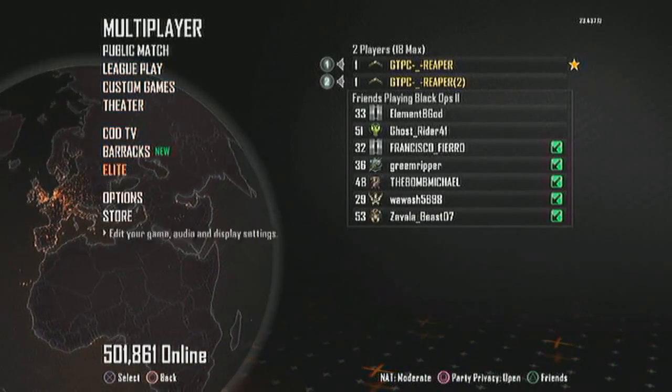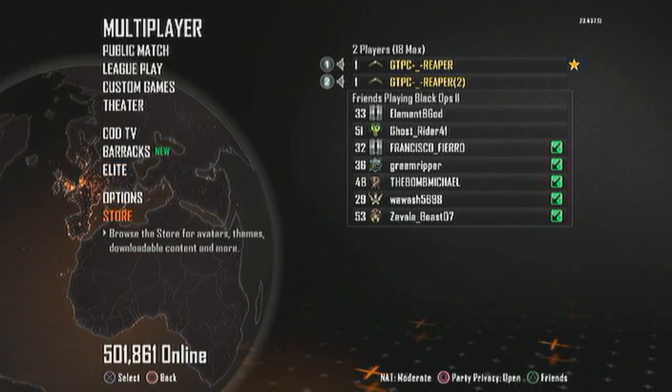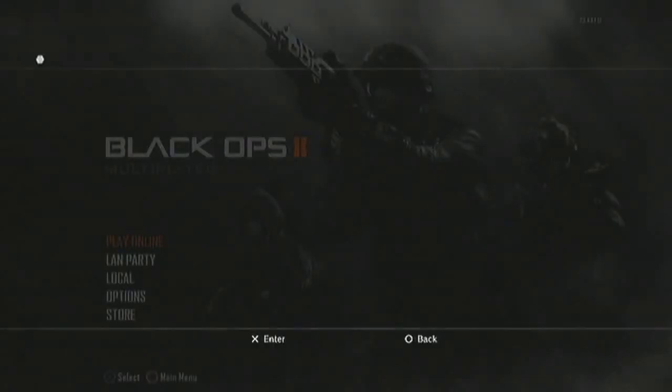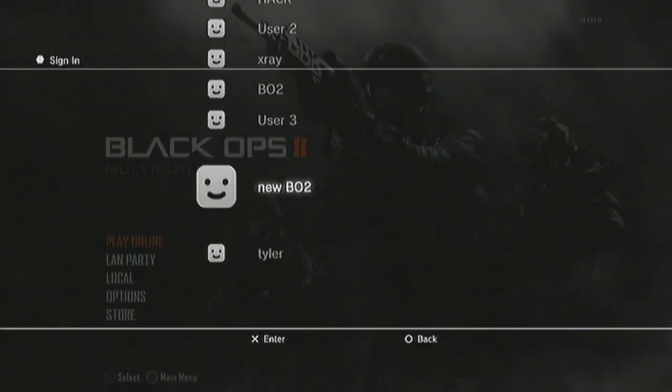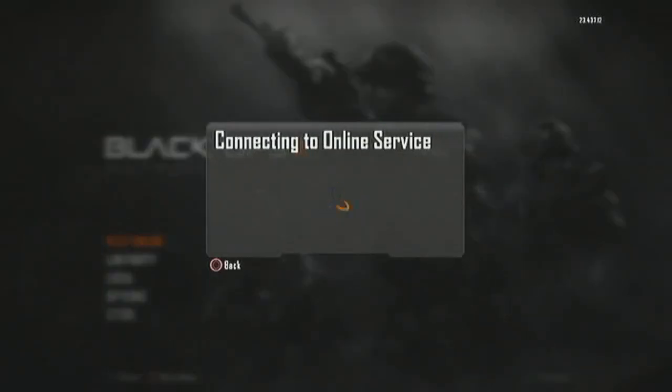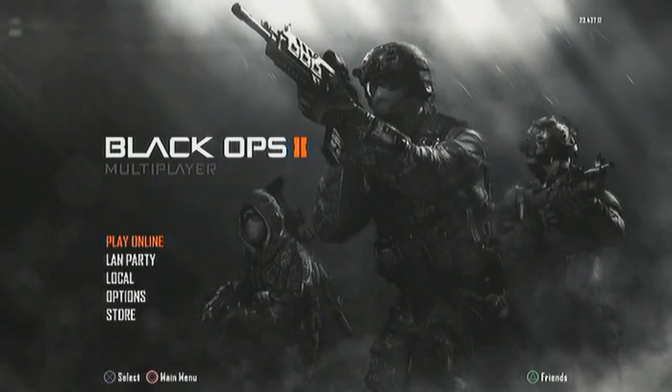Scroll down with your second controller and click X on the second controller. Then circle with your first controller, and it should bring you back to the screen. And then as soon as this error pops up, hit X. And if you do that right, you should see all your users. Click on the user that has the Prestige Master — the one with the highest prestige — and it should log you into that.